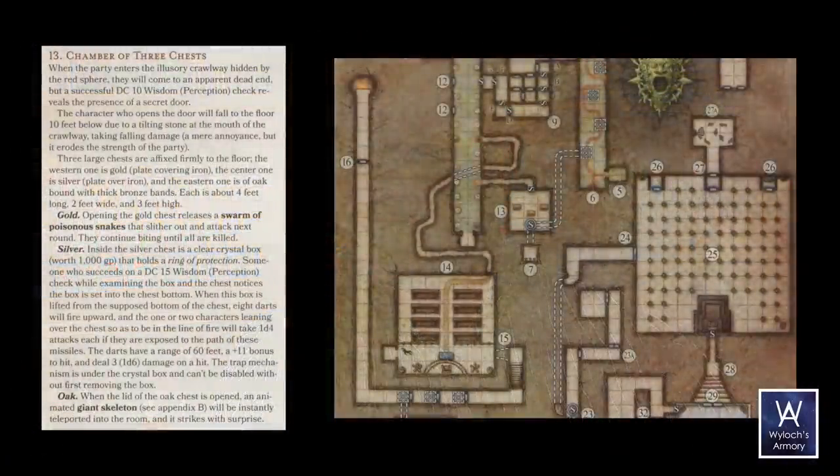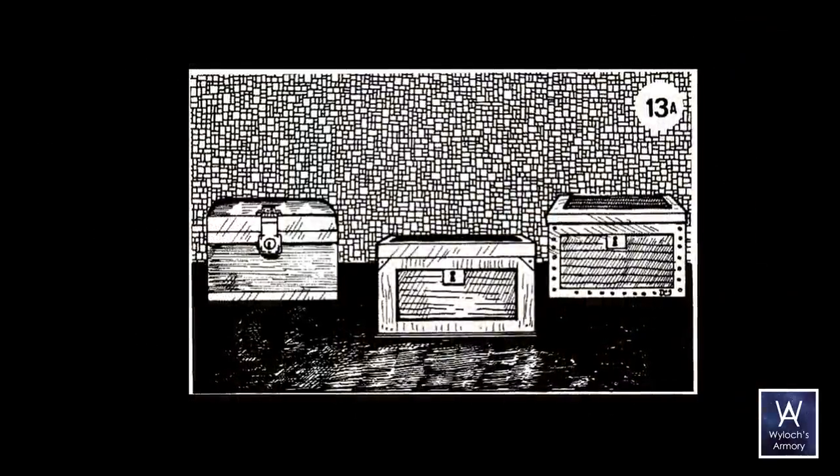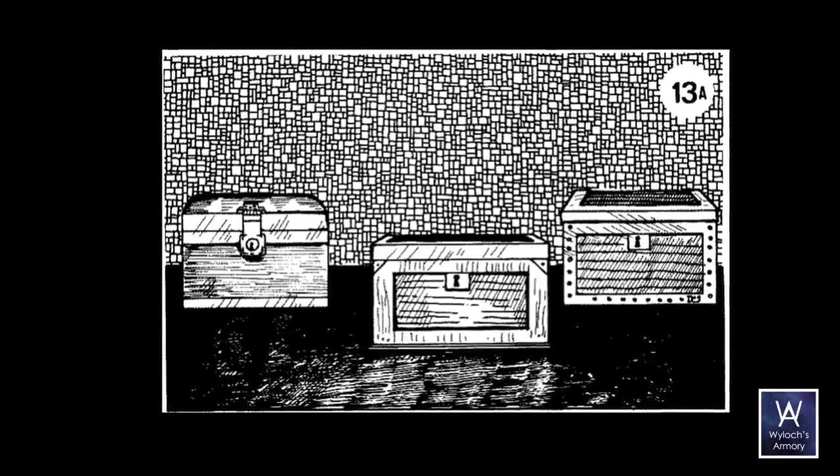We've come to the end of a crawlway from room 10. The floor goes out or something like that, it's explained in the text, but then you get dumped into this room — room 13, the Chamber of Three Chests. Three large chests are affixed firmly to the floor. One of them is gold, and in there there's a swarm of poisonous snakes. One is silver with a trap that doesn't need to be modeled, and the last one is oak that causes a giant skeleton to teleport in.